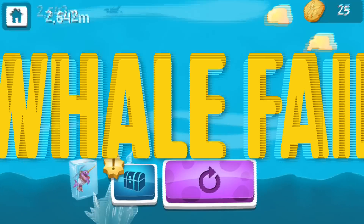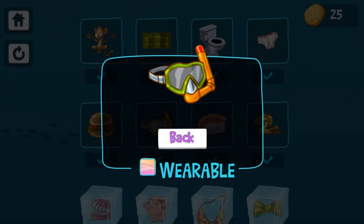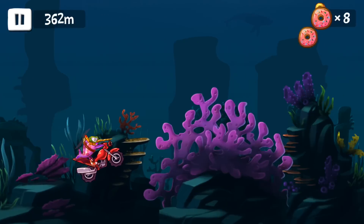And if you do run out, you'll fail. The best way to keep yourself above water is to go underwater by unlocking the snorkel with your sand dollars. This power-up will have you swimming with the fishies — or even better, riding with them.